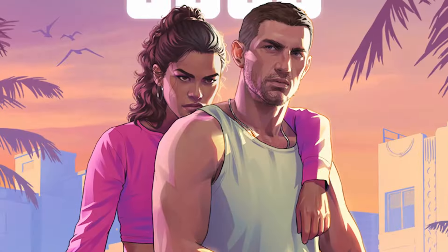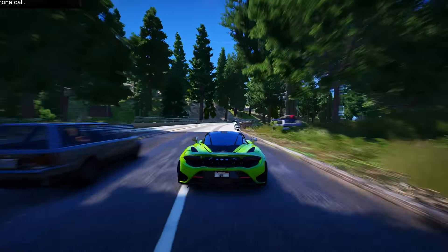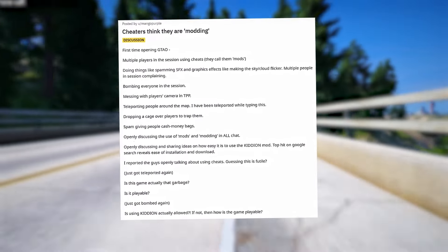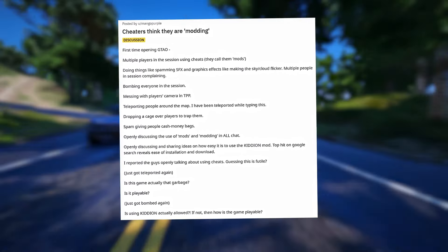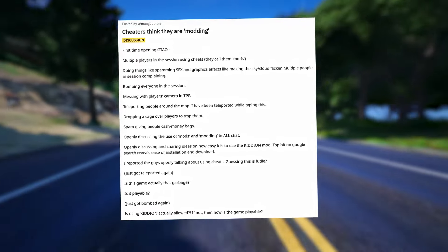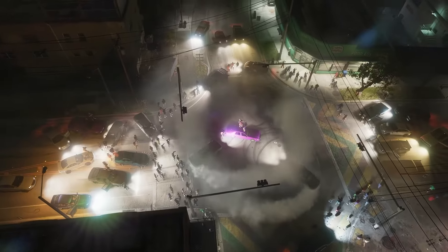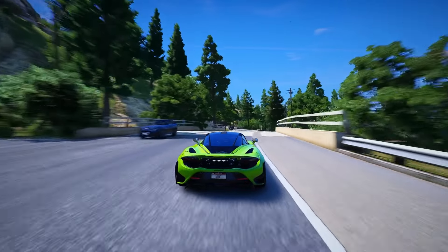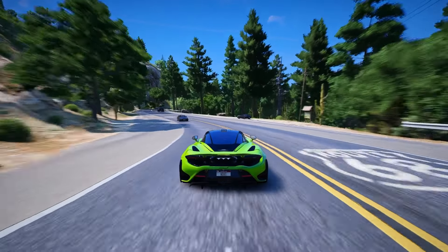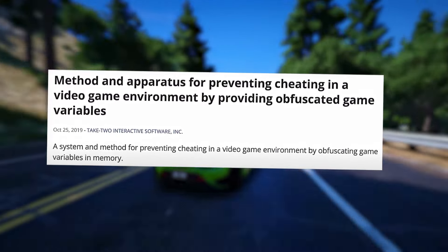As we eagerly anticipate the official unveiling of GTA 6, players are hopeful it will address prevalent issues plaguing the current iteration. Chief among these concerns is the rampant presence of modders and cheaters, whose actions not only disrupt gameplay but also pose security risks by unlawfully accessing personal data. To tackle this, Rockstar has devised a fresh approach set to debut in GTA 6. The patent responsible is titled 'Method and Apparatus for Preventing Cheating in a Video Game Environment by Providing Obfuscated Game Variables.'